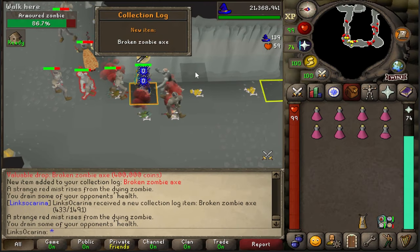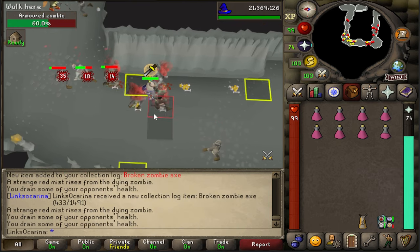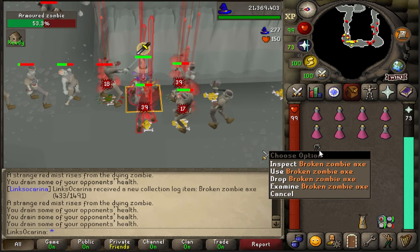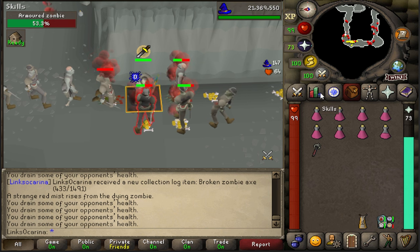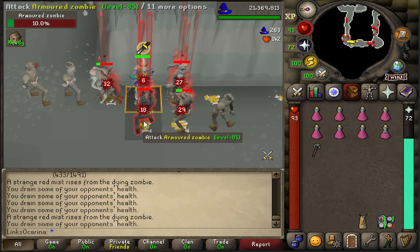We got the axe! This is currently broken — we need 70 smithing to go and fix it — so let's go ahead and do that once we hit 500 kill count.